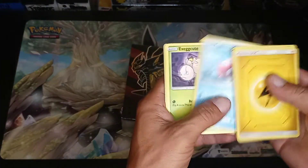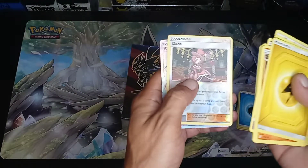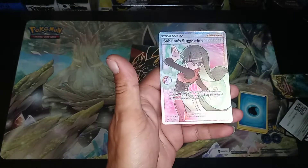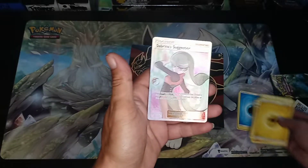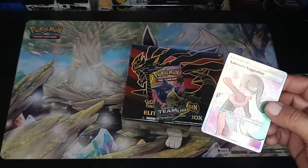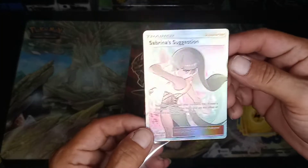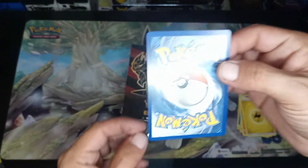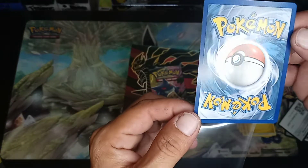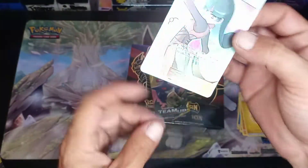Need Arena, Magikarp, Meowth, and Sabrina's Suggestion Full Art — that is a nice card. How's the centering? Very good centering. A little off on the back, top to bottom, but it's a clean card.